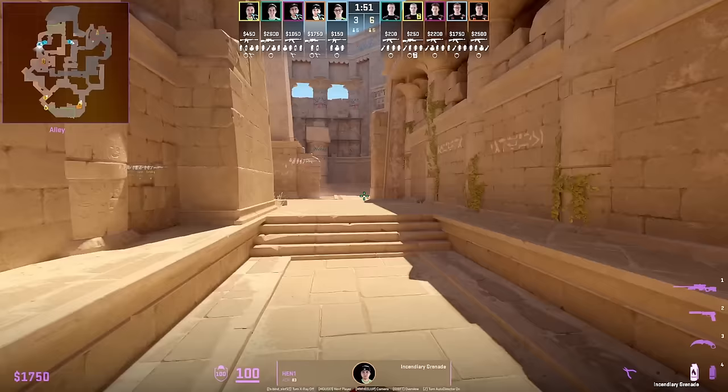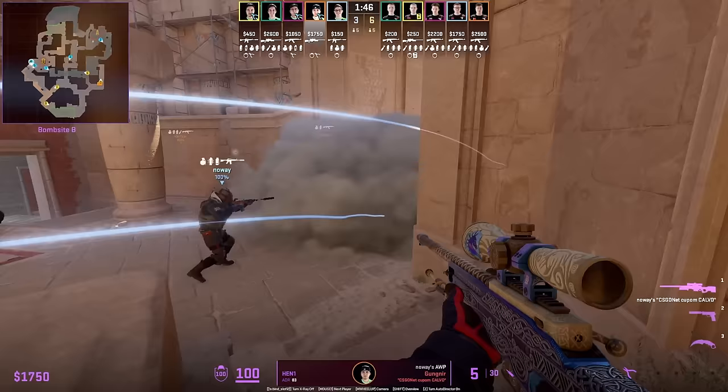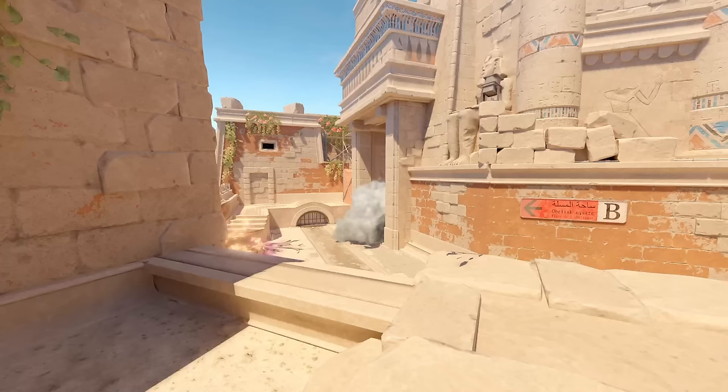Peter and Henny do the B main boost inside the smoke, making it appear nobody is there. Henny can see all the way to the back of B main — if you're the T holding from outside B, you're definitely not expecting a boost behind the smoke.